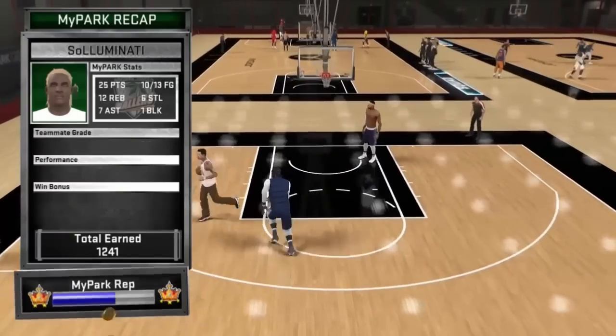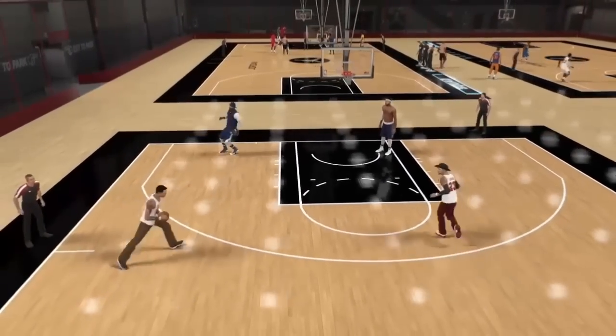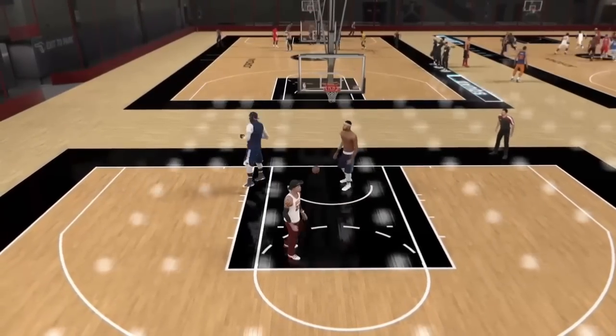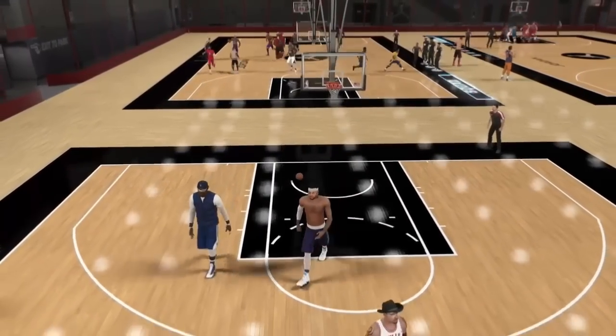Because we gonna keep grinding and I'm finna keep giving y'all these tips. I know y'all finna love this — this is a dribble size up that y'all probably didn't know about. This is the fastest size up on the game, it's the quick boot boot.